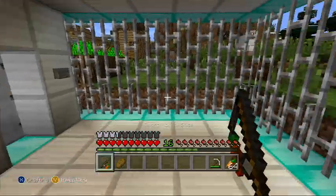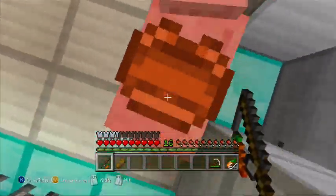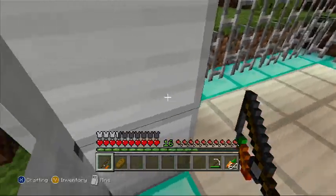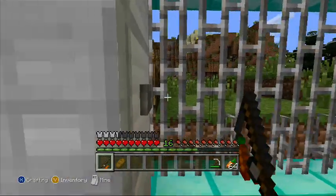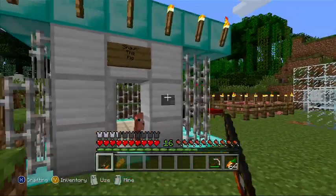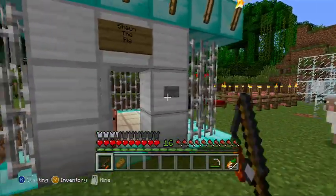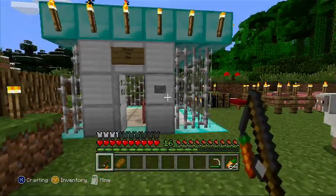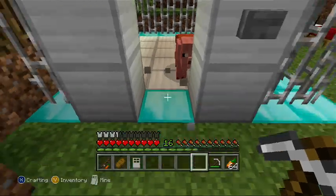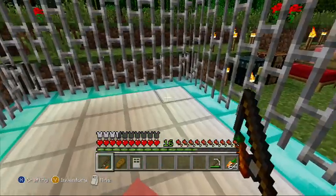Now I can make the pig go with me. Let me just open the door — I'm probably going to have to get off Sean for a second. I can't even get him out the door. Wait — I know what I can do! I can ride him out the door. Why did I not think of this the whole time?